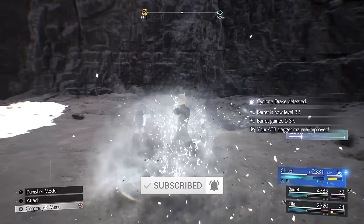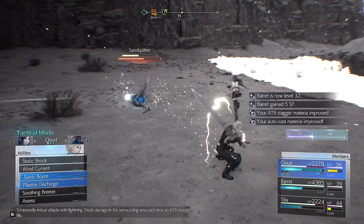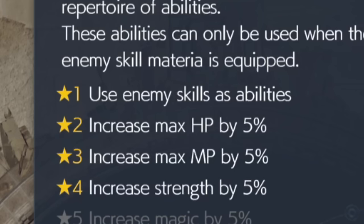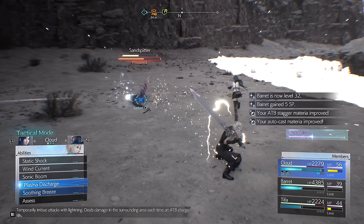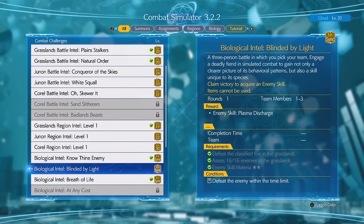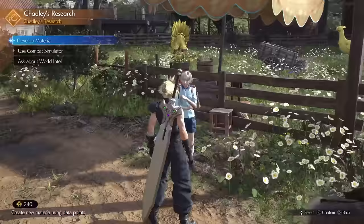Another benefit of Enemy Skill Materia is that leveling it up grants passive stat bonuses. At level 4, for example, it gives extra max HP, max MP, and Strength — and at level 5 it also adds Magic. So it gives you access to skills you wouldn't normally have plus passive bonuses. You can't go wrong putting Enemy Skill Materia on Cloud. You get it from Chadly, who honestly gives you basically all the best Materia in the game.